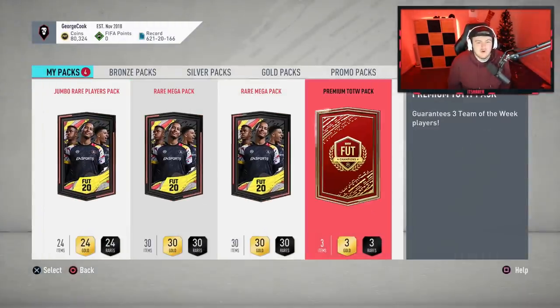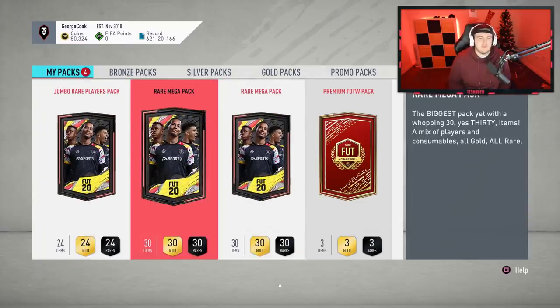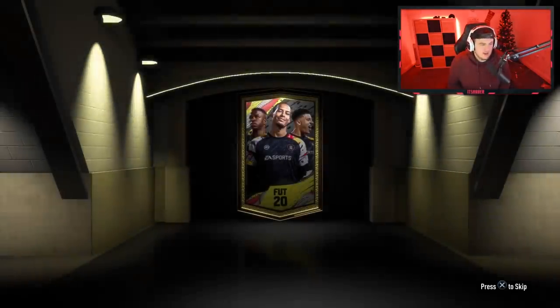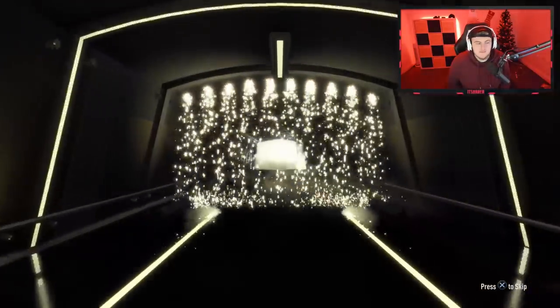Anyway, we have got two rare mega packs, a jumbo rare players pack, and a premium team of the week pack to open. Fingers crossed we can get ourselves something decent please. First rare mega pack is gonna be a board, not a walkout. It's gonna be Colombian CAM/striker — gonna be a 30-rated Falcao. No one really cares about that.